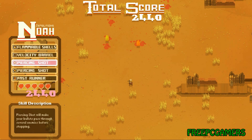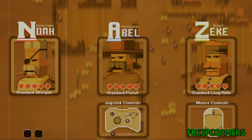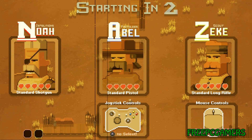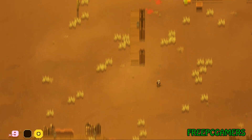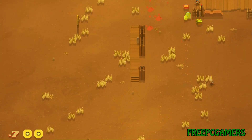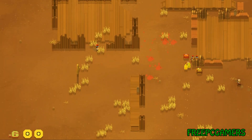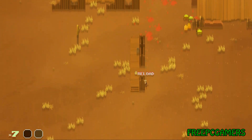The next perk choice includes piercing shot, velocity barrel, flaming shells, and fast runner — I think velocity works the best. Since this is still in alpha phase, the story could be anything. For some reason, Indians and cowboys have gotten together to hunt you down, so you could be either a dirty Mexican or a badass outlaw. There's a lot of gold out there — gotta pick it up.